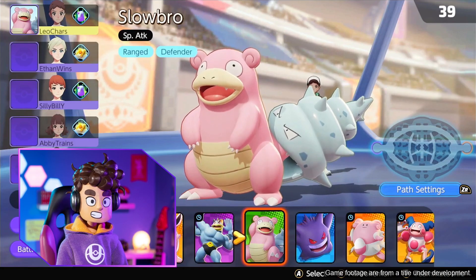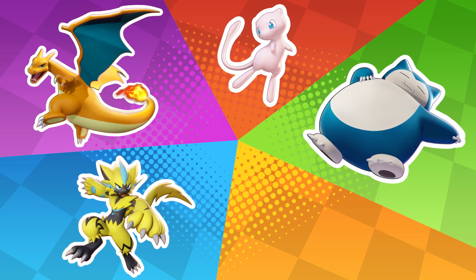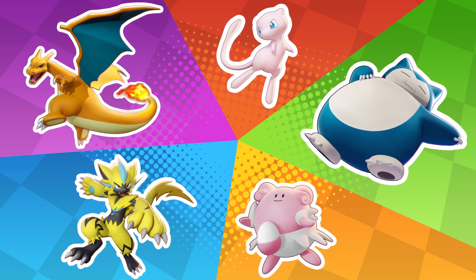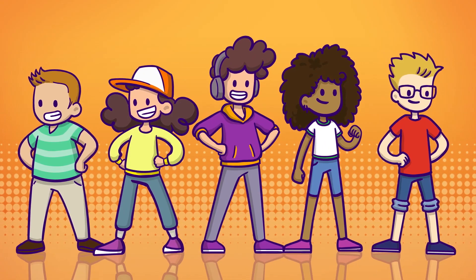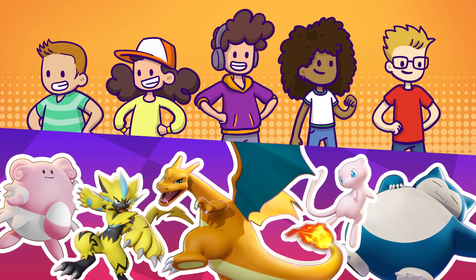Now we have to choose our Pokémon. We play each battle with only one Pokémon, so choose well. There are five roles: Attacker, Speedster, All-Rounder, Defender, and Supporter. I know everyone wants to score a lot of points, but don't forget to have a balanced team and include a supporter — it'll help a lot.